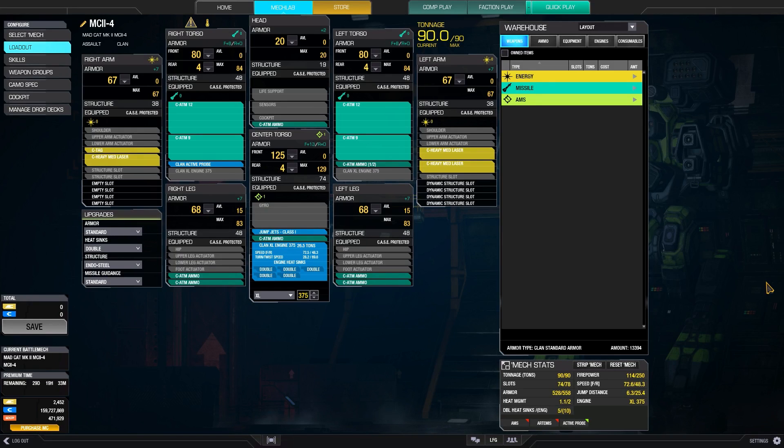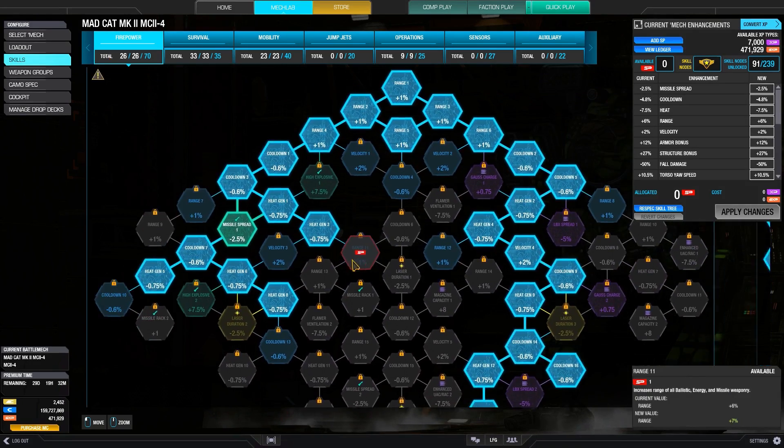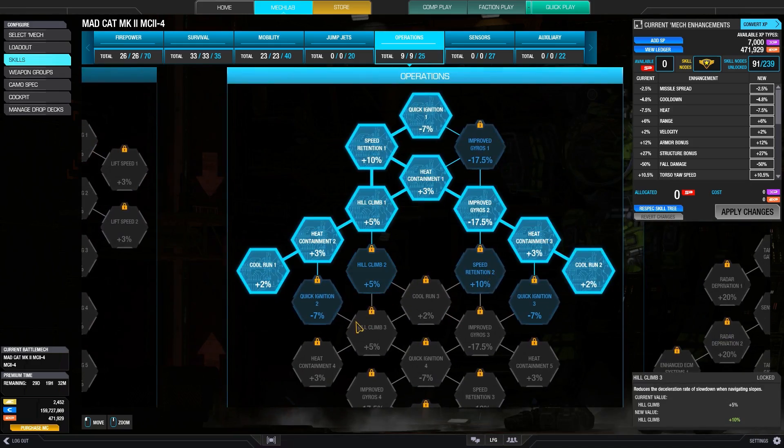Going into this build specifically, I would like to take 4 ATM 12s, but with the XL engine there, I don't have the slots to do so. I need a big XL because the ATM is in reality a short-to-mid-range weapon, so I need speed to get into brawl range and to get out of bad situations. Because I need to counter ECM to speed up locks, I have the active probe and the TAG. I also don't believe Artemis applies to ATMs, so there's no need to upgrade to Artemis here. Also because of the minimum range, I have 3 heavy medium lasers for backup. For skills, I've maxed out speed and survivability, and left the remaining nodes for heat gen, cooldown, cool run, and heat containment.